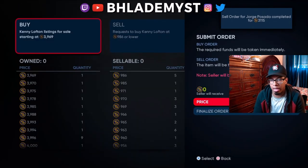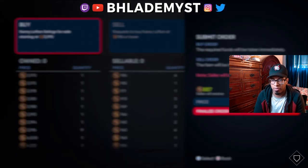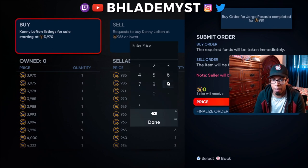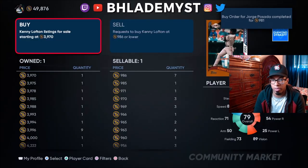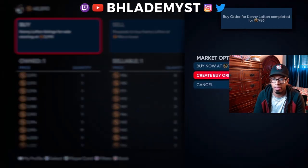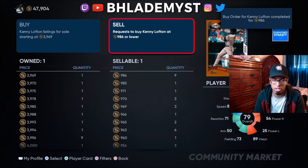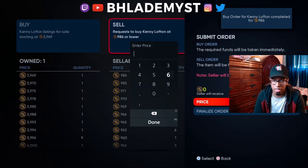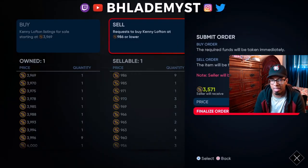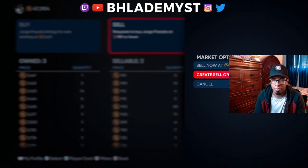I wish trading stocks was this easy. I wish investing was this easy, because if investing was this easy, I believe everyone would be millionaires, or at least a good chunk of those willing to put in the effort. But it's weird, because you can say the same thing about stocks - that stocks really is easy, you just gotta put in the effort. But I just don't feel like that's the truth. That might just be me, but I feel like that's cap.